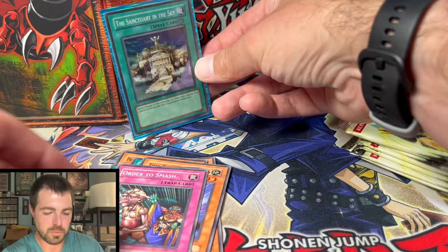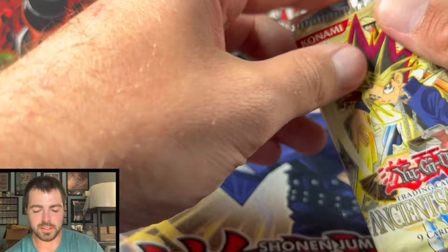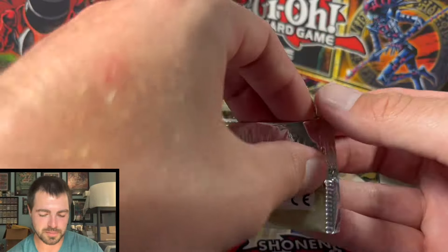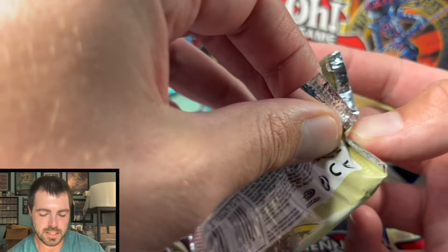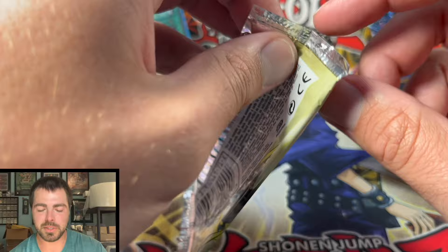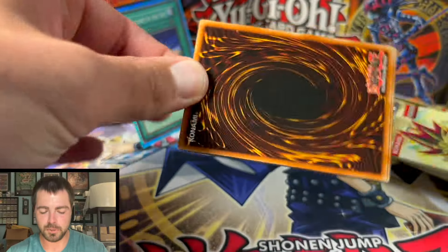Pack one, we did hit a hollow, so that's a good start. Hopefully the other four will have at least one ultra. But you never know with a random lot what you're going to hit — it could be all ultras, it could be all supers, you could hit a secret — and that's why you open them.